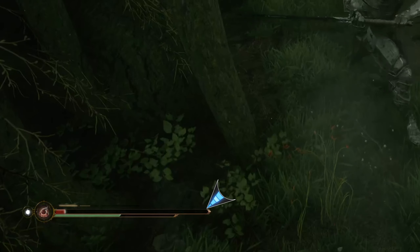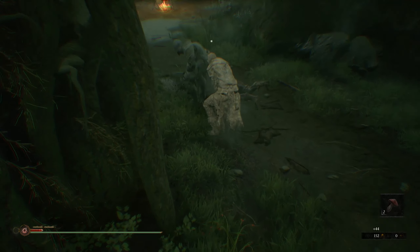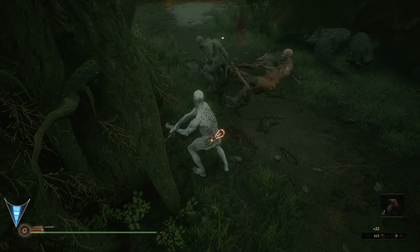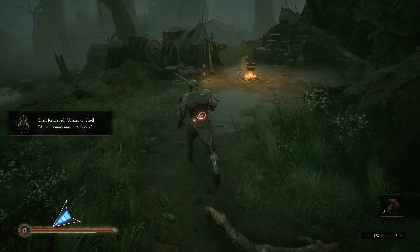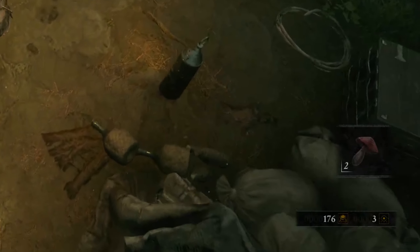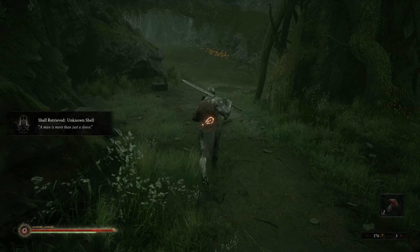Now for the UI. This is your health, stamina, and hardened status. If you have a last chance available — where you can die and get back into your shell to revive — this UI element will be lit up. Resolve is a metered resource used for special moves. Your currencies are tar and glimpses. Tar is lost on death, so be careful, but glimpses are not, and both are used for upgrading.